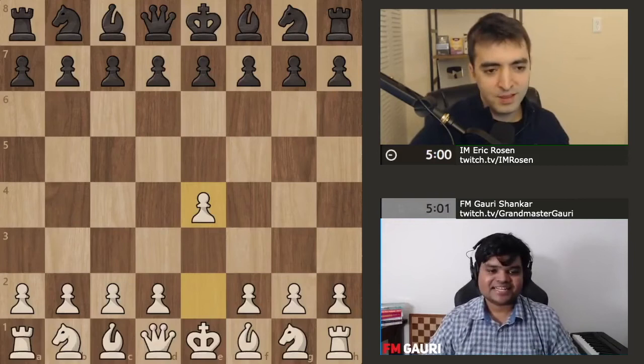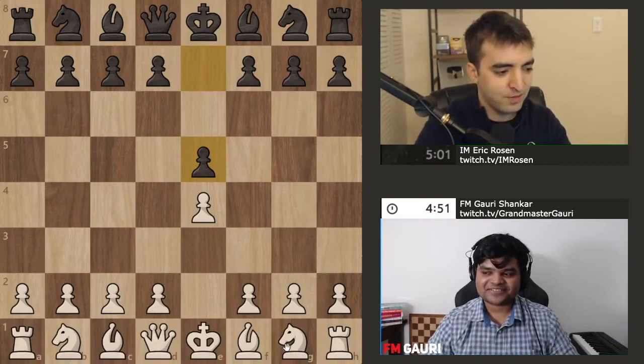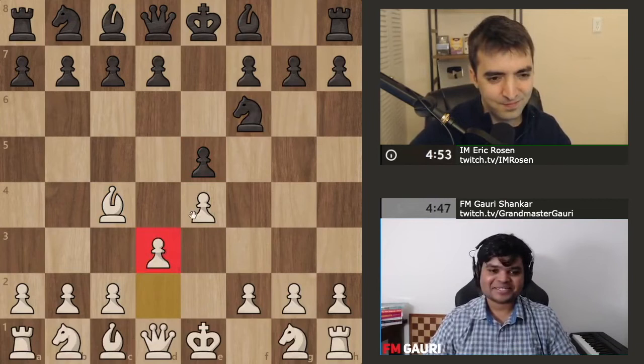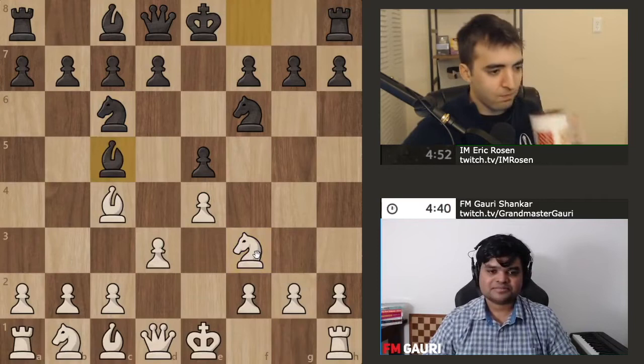Let's play chess — e5. He might play the Stafford, but let's avoid it. Bishop c4, okay he plays knight here. I'm not even going to study this. He might play this because he does the Bishop's Opening, so now it transposed to Italian — no Stafford this time. Very clever. Castle, so you have an Italian opening.